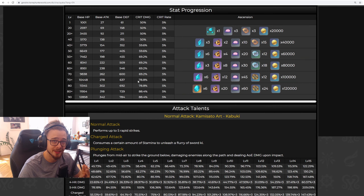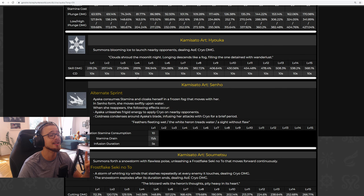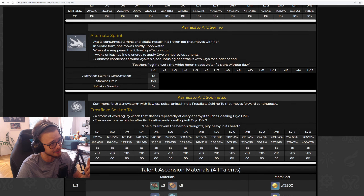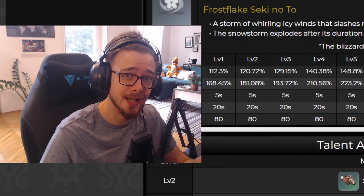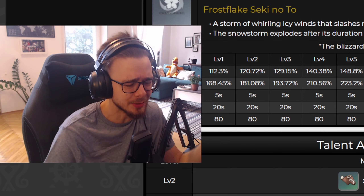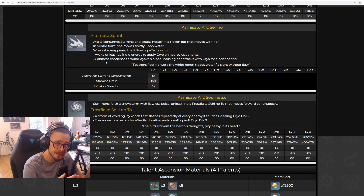Now we take a look at her talents, but we won't start from the top. I need to show you something else first — her alternate sprint talent, the Kamisato Art Senho, because this talent right here is the game changer. This makes her viable as main DPS. Some of you may be asking, but she's just sprinting around like Mona with that talent — why is this making her viable? Because this talent has a second and much more important use to it.